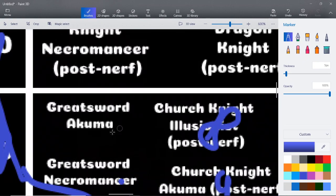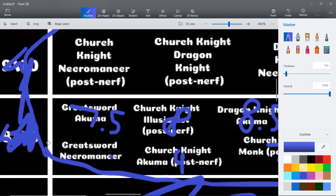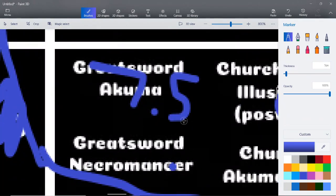Greatsword Akuma — classic, but I'm going to have to give it a seven, man. It's just not as good as it used to be. Actually, I'll give it a 7.5. You can maybe hit the leg breaker — you M2 them, leg breaker, lots of mana shield breaking opportunities — but you're just slow, not doing much. And with Greatsword Akuma, the M2 is so predictable.